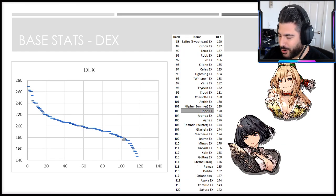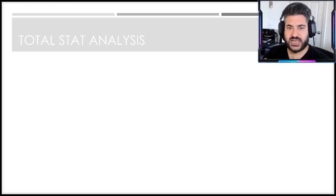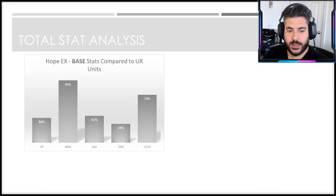Dexterity-wise, also woefully low — not someone you're going to want to rely on for critical hits. His accuracy is going to suffer for base dexterity this low, and any dexterity-scaling things you give him won't have a large impact. When we look at luck though, kind of the opposite end of the spectrum — top-20 luck unit. That helps his crit avoidance and his accuracy as well, a bit of a trade-off. His real strengths on the base side are magic and luck skewing pretty high.